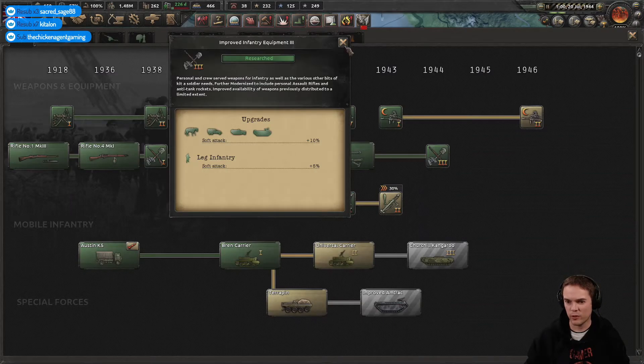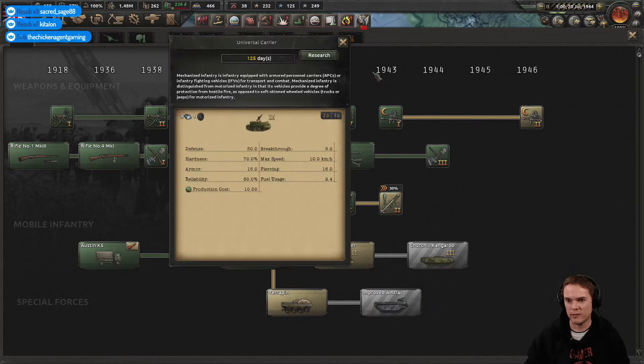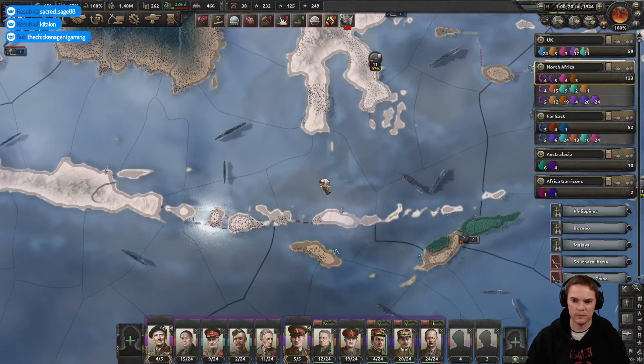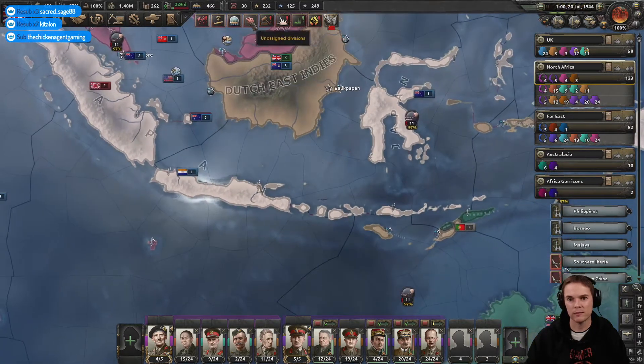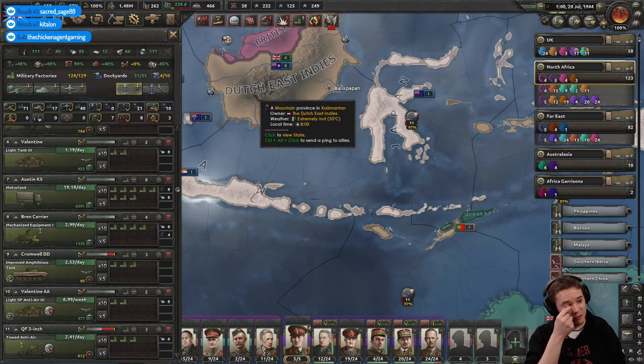Improved infantry equipment — that's looking better. We can get the next universal carrier. Japanese are fighting back out here. World War Z is downloaded and ready to go. Excellent.